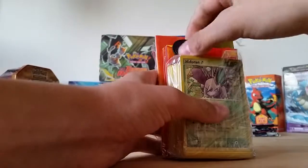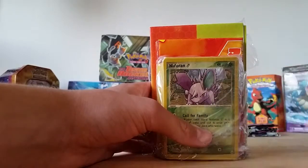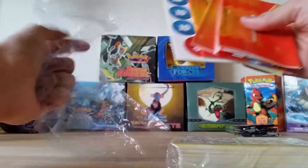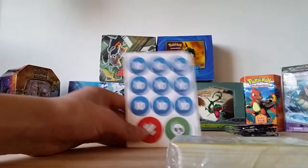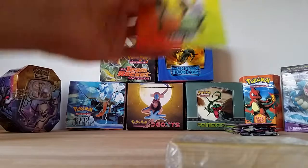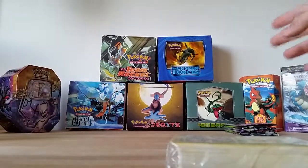Here is the Squirtle coin. Here is the deck, the damage points, rulebook, nice rule book, card list, and this is the playmat.